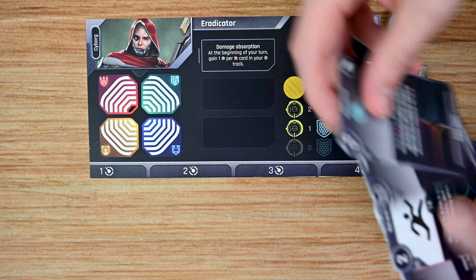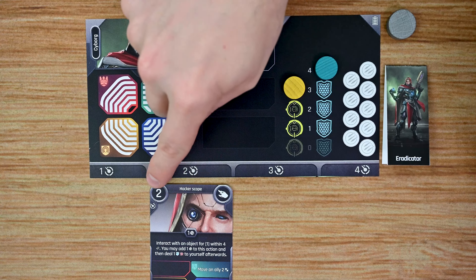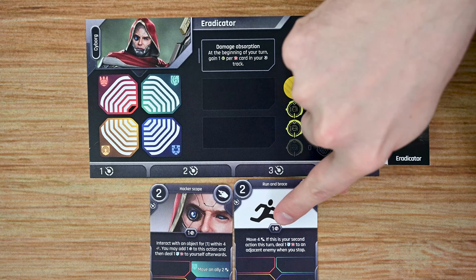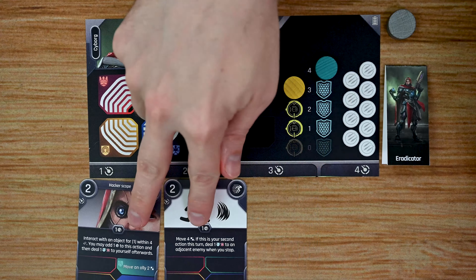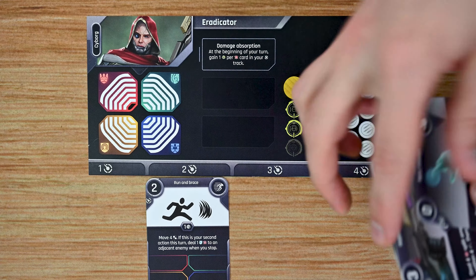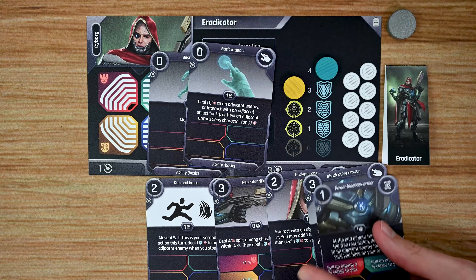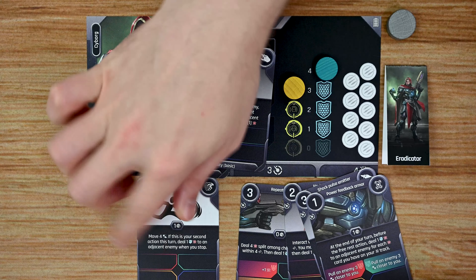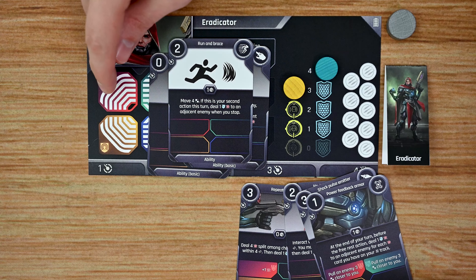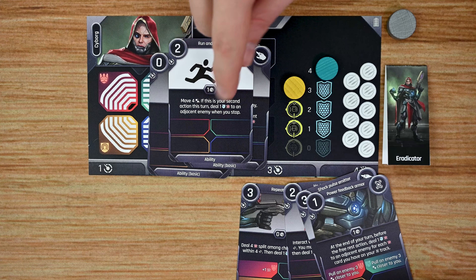Throughout the game, as characters play cards into the different cooldown slots, they place them based on the number where they can be placed, or in higher slots if the preferred slot is taken. At the end of each player turn, cards slide over one space, and any that slide off return to that player's hand. Each player starts the game with seven cards — two basic cards and five unique to that character — and the cards have spots at the bottom where you can modify them with new abilities throughout the campaign, spending a token of that color to activate the ability when playing the card.